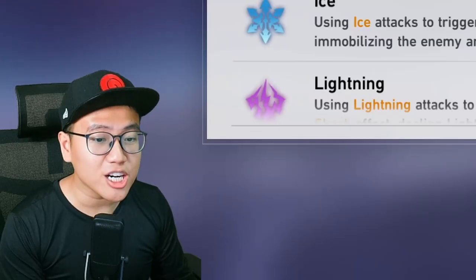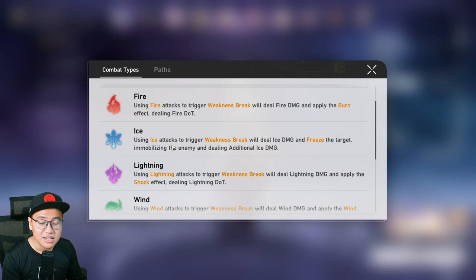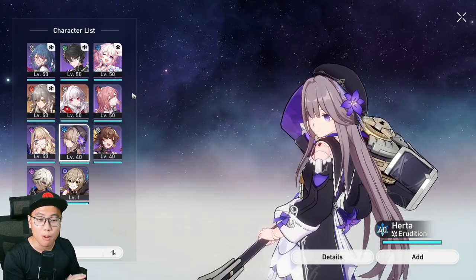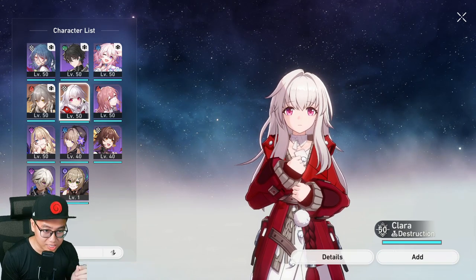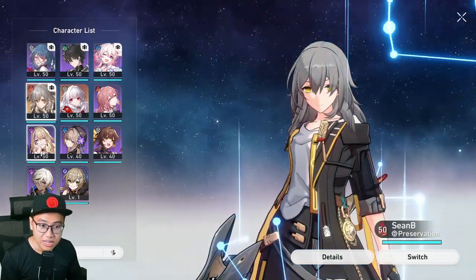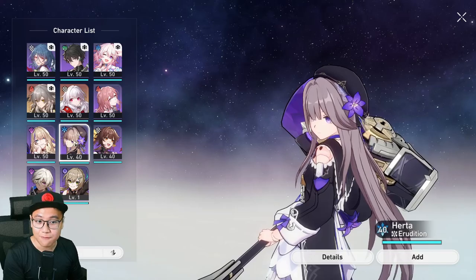Lucky for us, the game actually gives you everything that you need, except for imaginary for now. For every single element, there's going to be a free-to-play character for you to use. You can clear the early and mid-game with completely free-to-play characters. You get all the elements that you need from free-to-play characters, and that's all you will ever need for the early and mid-game.